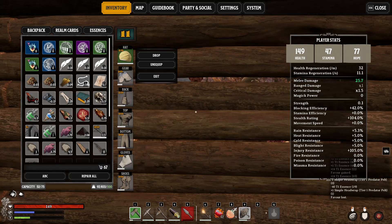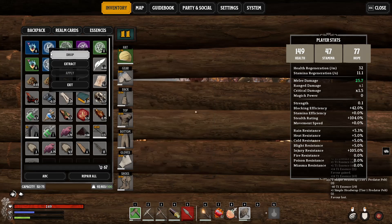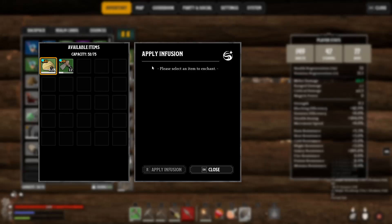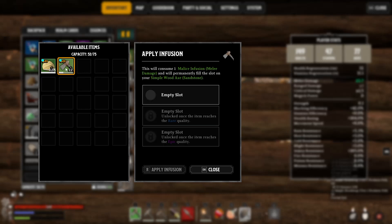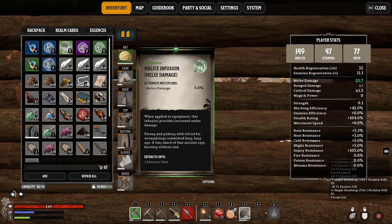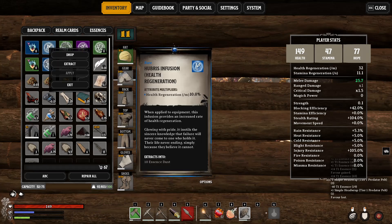I'm gonna show you how you can apply infusions on your gear. The reason why you might not be able to apply some of your infusions is because they're the wrong infusions — you may have to collect more infusions before you can apply. In order to apply an infusion, you need an uncommon item, which means you need to upgrade one of your gear or weapons.